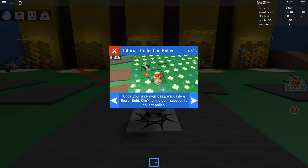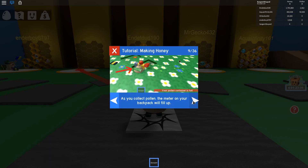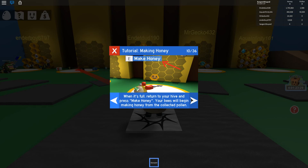Once you have your bees, walk up to the flower field, use your scooper to collect pollen. Your bees will automatically collect pollen from flowers nearby. After a while, your bees will get tired and return to the hive to sleep. After they wake up, they'll come find you. As you collect pollen, the meter on your backpack will fill up. When it's full, return to your hive and press make honey.